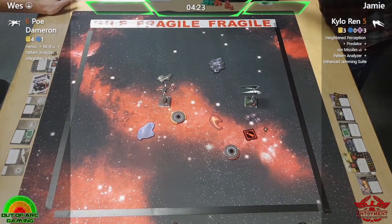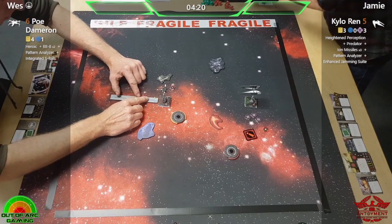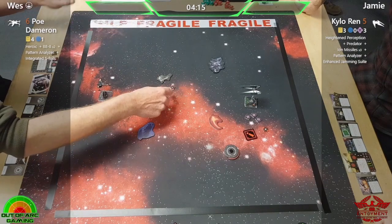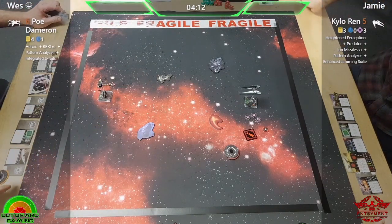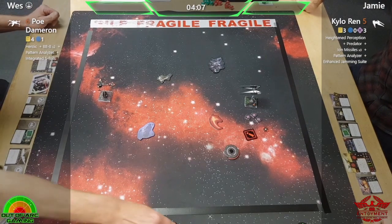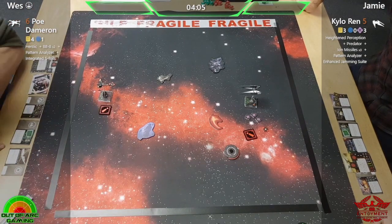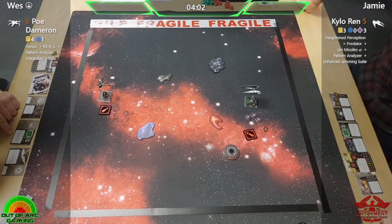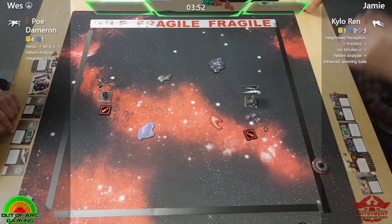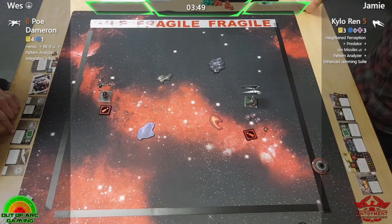Everyone who's used one or fought against one understands why it's expensive — and that's why we don't see them here. The only ones you can get are the I1 Delta, and you can't get very many upgrades because it's 67 points. You can get three Scum Falcons in a list in 2.0 at 200 points, yet you can't get two Defenders. That just shows how powerful the Defender is known to be.